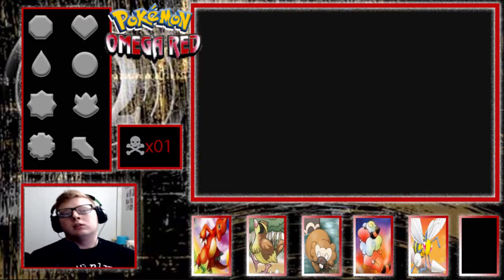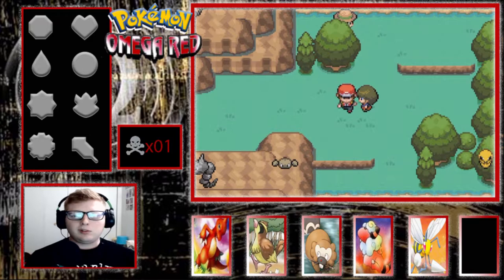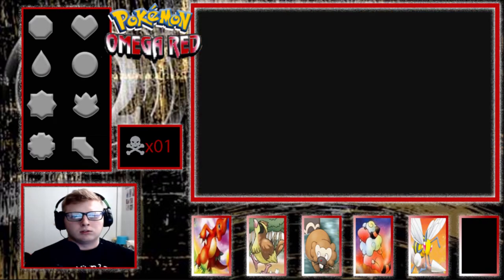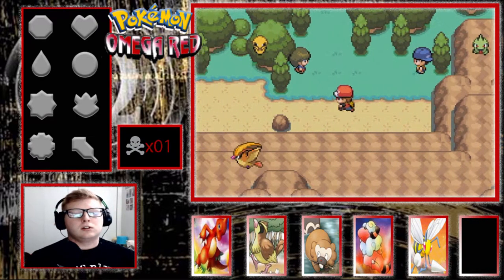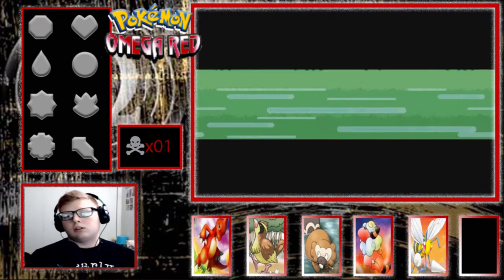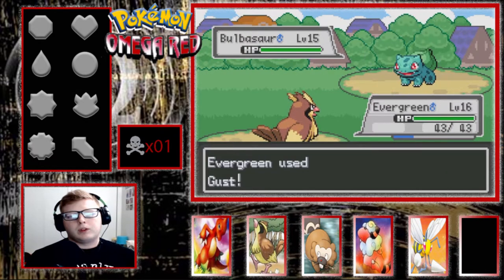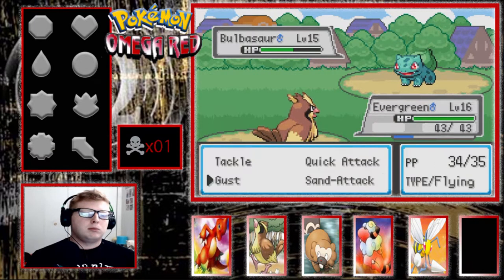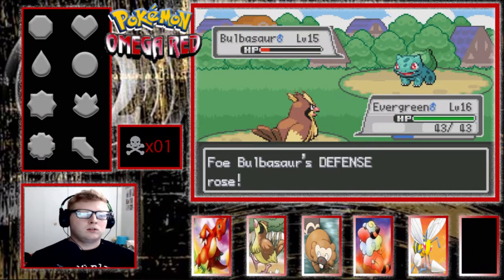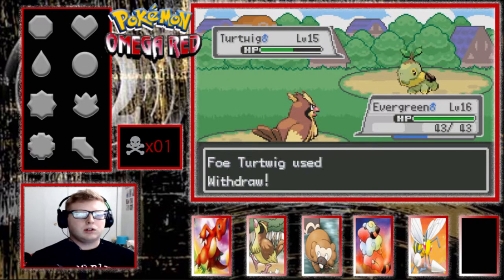I just want to raise up Evergreen so he evolves. Evergreen needs his chance to evolve. Do I have a team of all males? No, I've got two females — we're fine. Soybean is just a little bean. I don't really want to do a double battle. I'm going to try to jump through this because I also really want to get the Magikarp. Bulbasaur has Harden — that does not seem right.